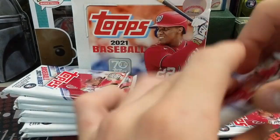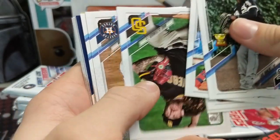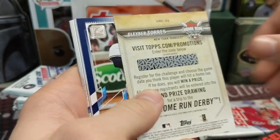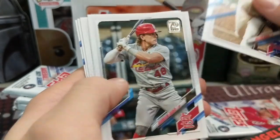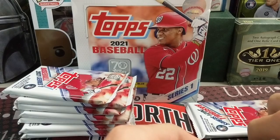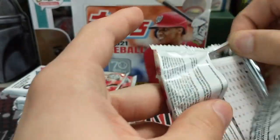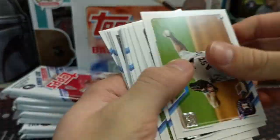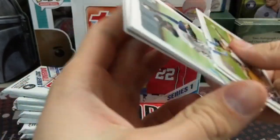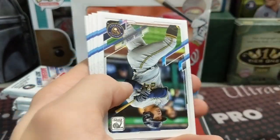It kind of throws a wrench in your system when you've got a horizontal card alongside all the others. In baseball, there's basically no landscape in the main set besides some inserts — like archives, or Mosaic Basketball's give-and-go inserts, or the jersey ones from Hoops. The main set is always vertical. Even when they used to make Topps football, I don't remember them ever having many horizontal cards.